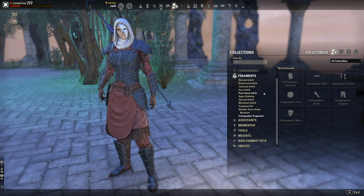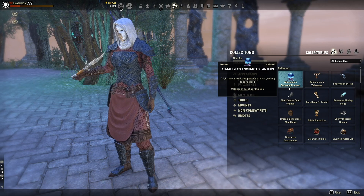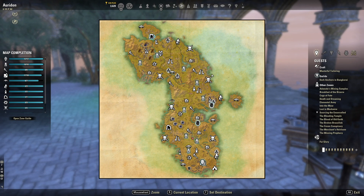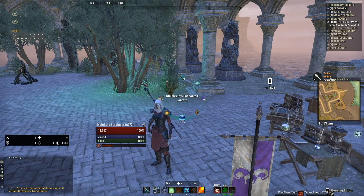Mementos are little animations you can do. You can get mementos by completing public dungeon quests in the base game — public dungeons look like a specific icon on the map. Completing those quests rewards you with mementos for most of them. For example, I have Alma Lexia's Enchanted Lantern on my quick slot bar — that's one of those mementos.